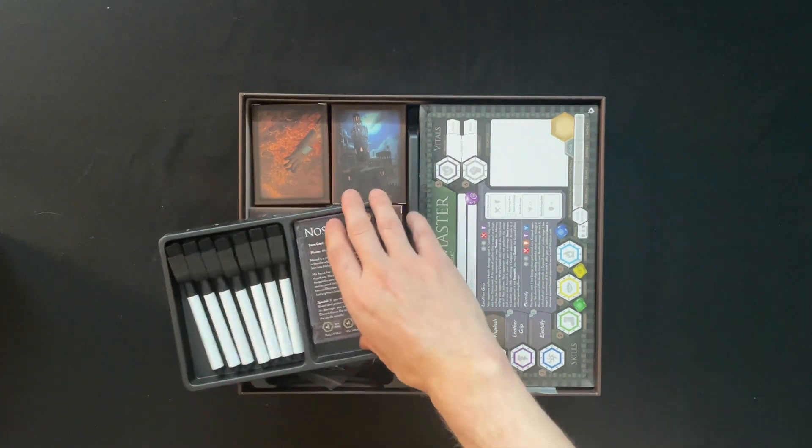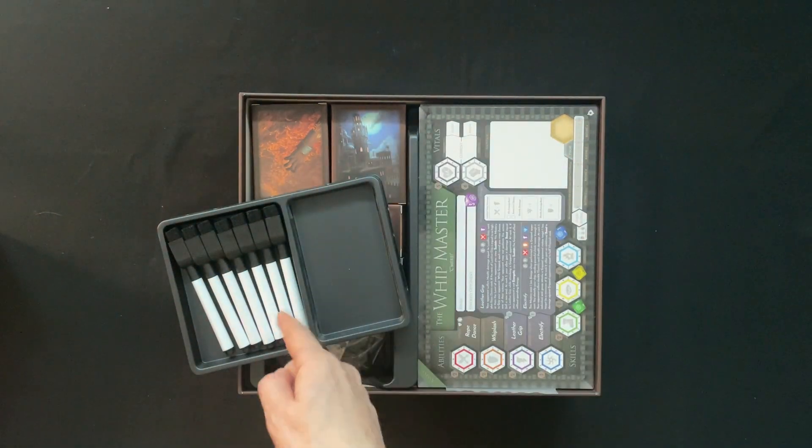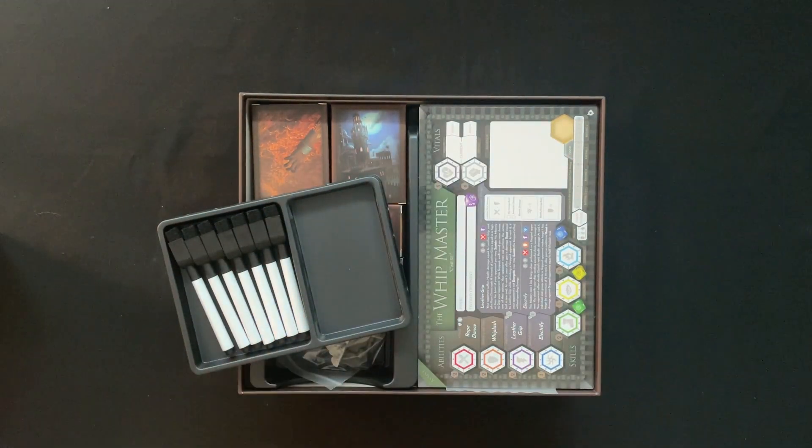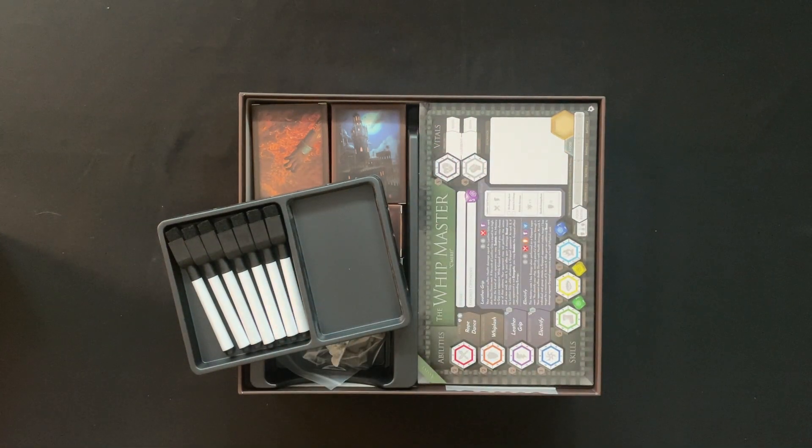We've got our dry erase markers in here, which if you're going to have boards you have to write on, please have these included. When I was unboxing Core Space Firstborn, you've got these boards to use but they do not give you pens. It makes no sense — why would you do that?